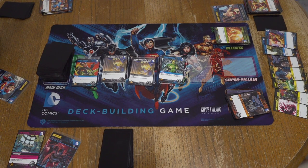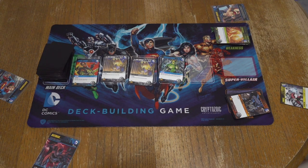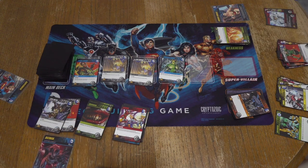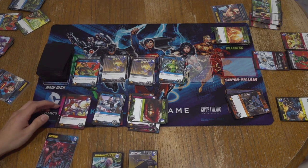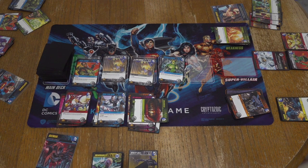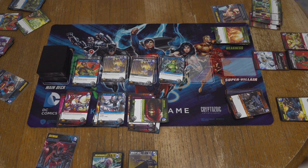So now what we do when all the super villains are gone — we take our deck, we count all the VPs. It's like we've been doing this whole game. Each person has a way of doing things — I got mine in separate stacks. Usually they have certain abilities that go off if certain conditions are met. Everyone's got their numbers — I have 25 minus the weaknesses. I have them in stacks of 10 — I have 29.